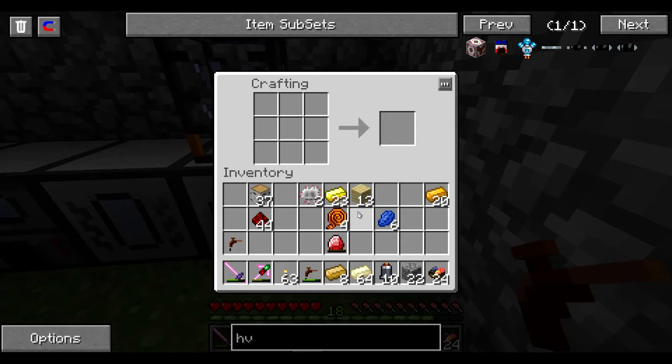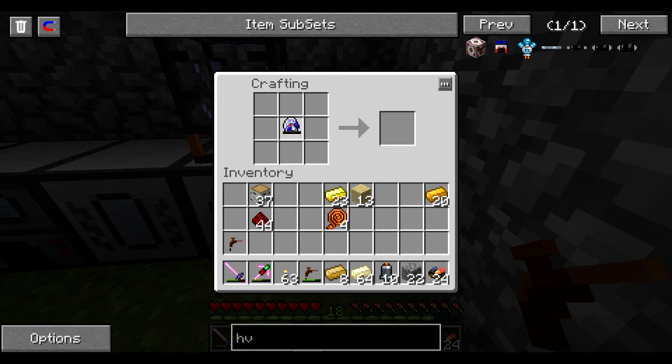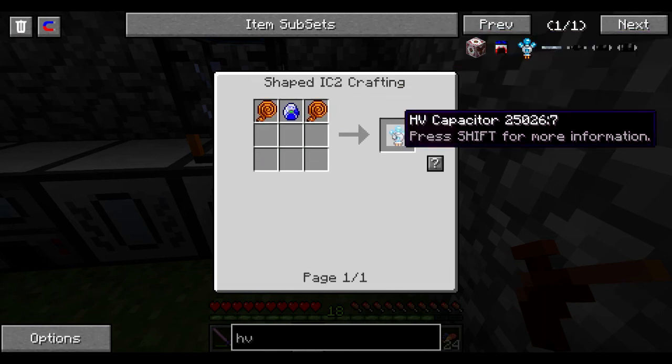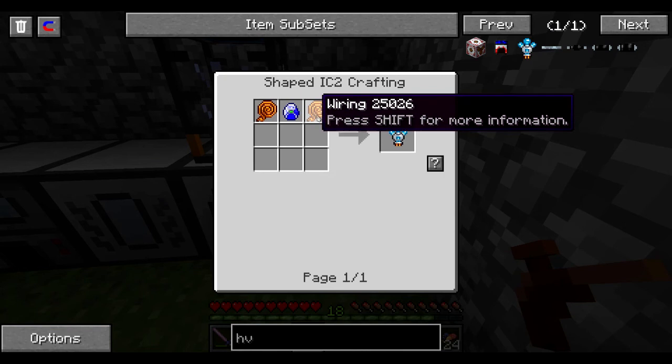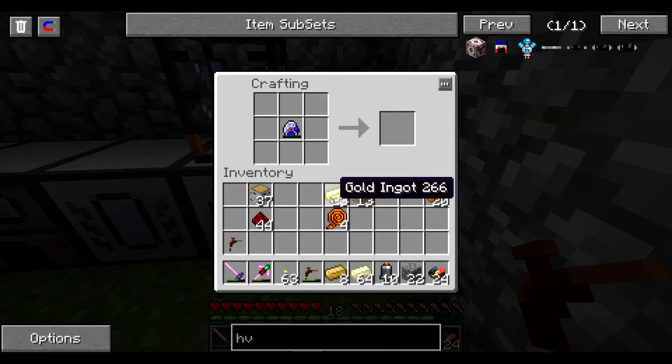So what we need is I need to make this energy crystal into a lapitron crystal. So there's that. And we want to make an HV capacitor — that's going to be our battery. So we want a lapitron and two iron, just like that. So now we should be able to go ahead and put everything together.